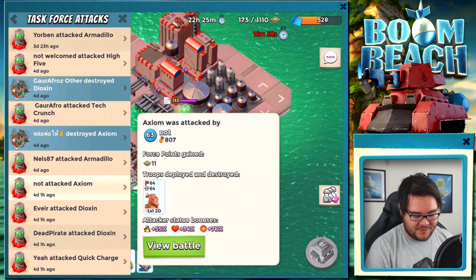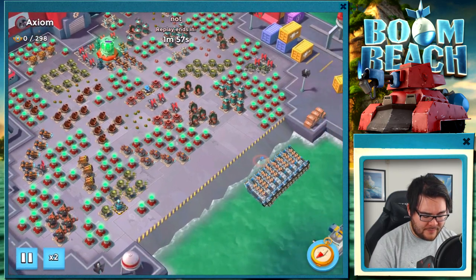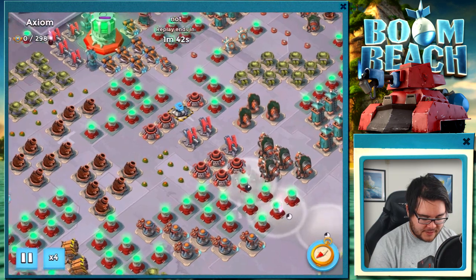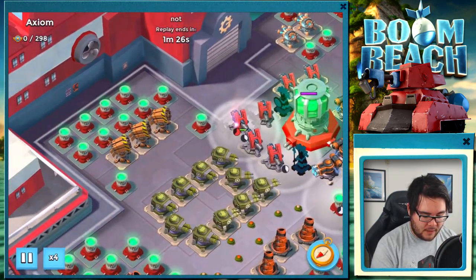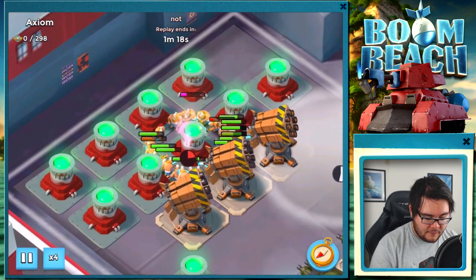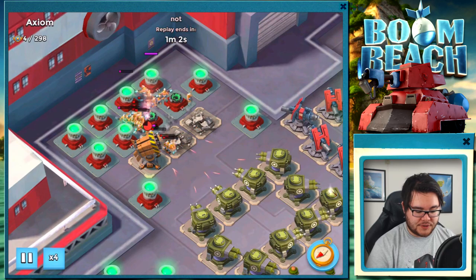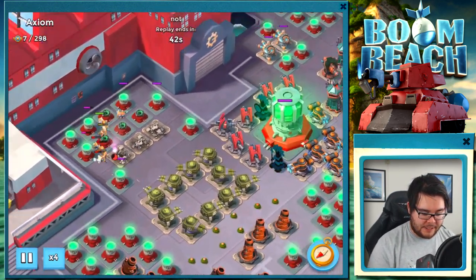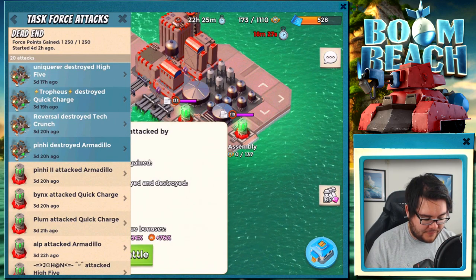Let's move on to Axion. Nott is attacking with all warriors — pretty straightforward base takedown. Going all the way to the back. You also need to know the walking path of the warriors, and he knows it very well. Then he throws a flare on the power cell behind the rocket launcher, and that's the effect — very nice job. If I'm skipping through a little bit early, it's because there's nothing happening after that.